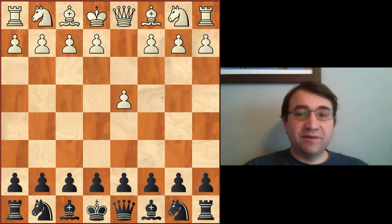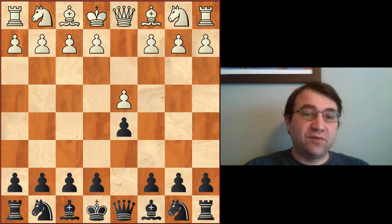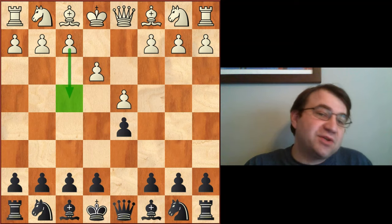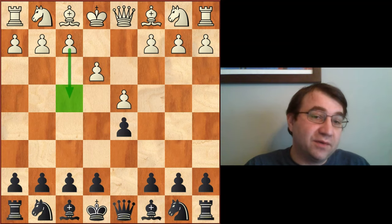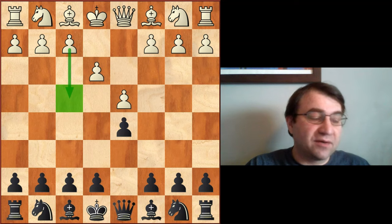Hello YouTube. The focus of today's video is going to be how to face the Stonewall when they try to get to it from a d4 move order, like the Kale system. So after d4, d5, they play a move like e3, and their intention is just at some point to play f4. I'm going to share some of the positional concepts I learned as a young player back in the late 90s from a grandmaster by the name of Gregory Serper.